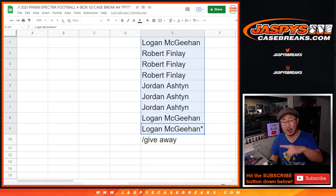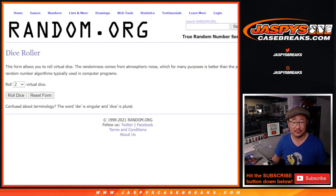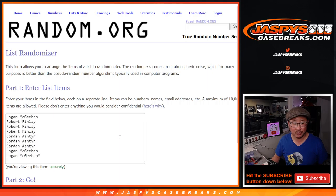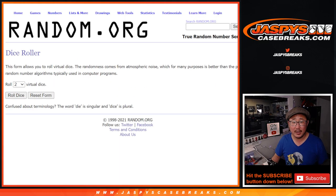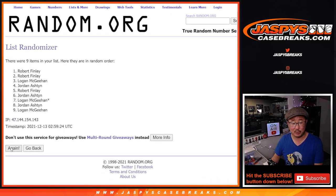There'll be two different dice rolls — one for this part and the other for when we randomize your numbers. Alright, so here's the first dice roll. We're going to randomize that list seven times. Name on top after seven. Good luck.